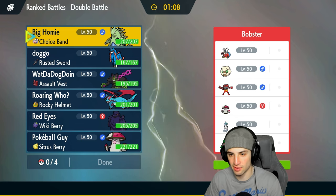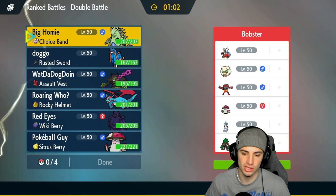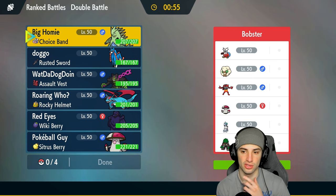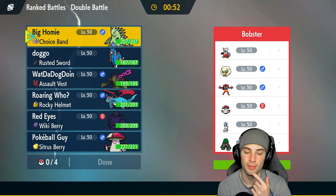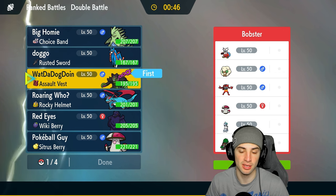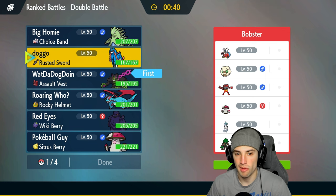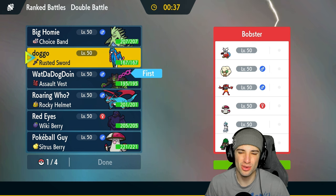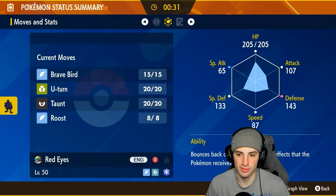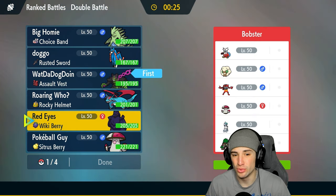We're going up against an Ice Rider Calyrex trick room team. They've got Incineroar and also Rollboom — two fake out users. Furthermore they've got Glastrier and Whimsicott, two Pokémon that can set up trick room, and then Iron Bundle and Amoonguss — so Amoonguss can thrive in trick room. I kind of want to lead Okidogi just in case Intimidate comes out or a Fake Out — I can always use Upper Hand over the top. I think we lead Okidogi and Zacian. Intimidating Okidogi would actually boost its physical attack via Guard Dog, though.